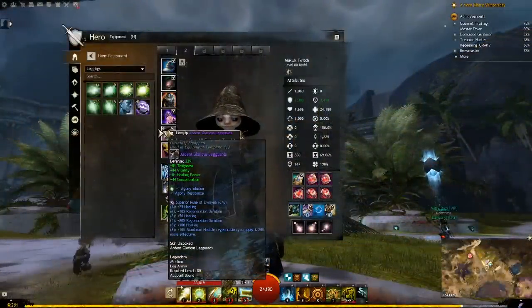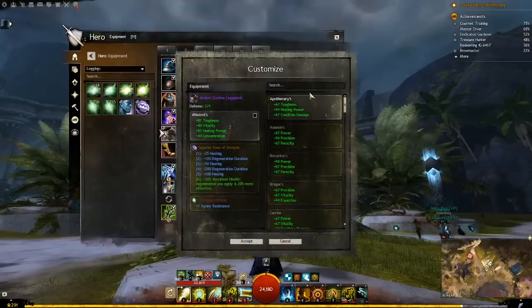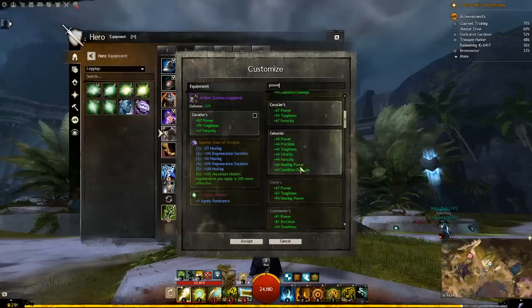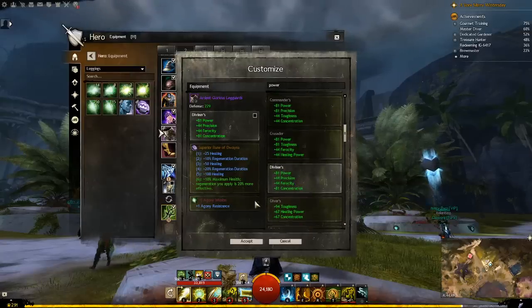First off, why would you want legendary gear? Legendary gear has the same stats as ascended gear. This means if you have a piece of ascended gear with power, precision, ferocity on it, and a legendary gear with those exact same stats, the numbers will be the same. However, the legendary gear can swap to other stats at any time you are out of combat, meaning you can use that armor with every gear set you own or aim to own and it can always have the desired stats.